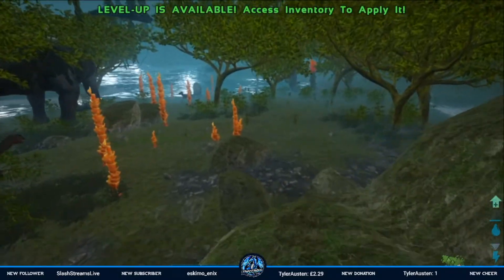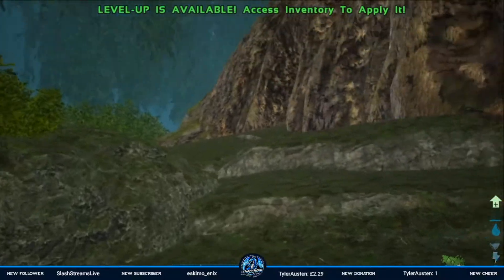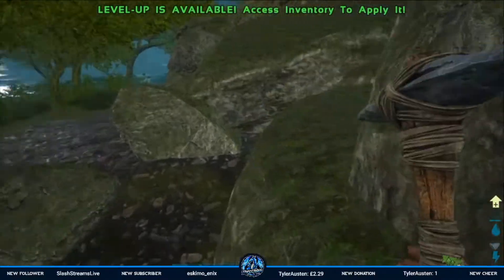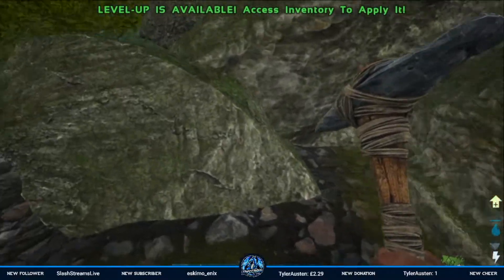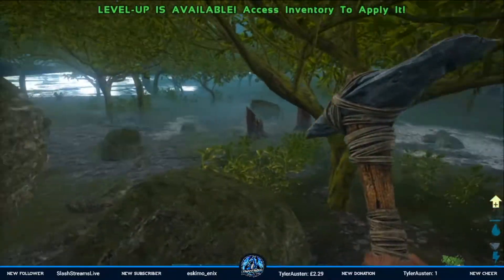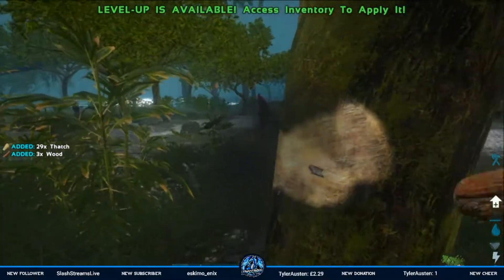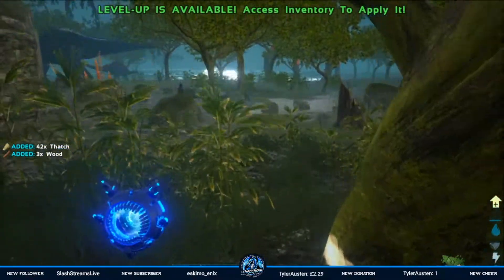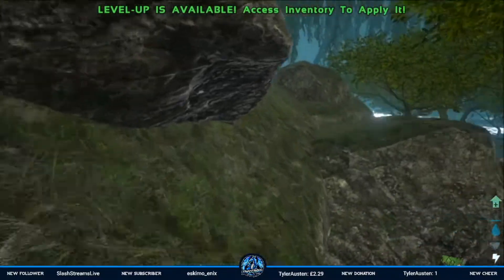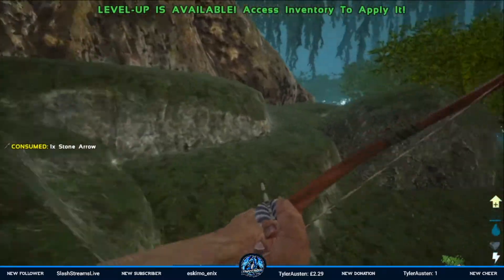I'm actually going to leave these rocks at the entrance — that's me being lazy — but they kind of conceal the entrance slightly. I think we're good. Can I get up here? Probably could get up this way. Yeah, okay — so he's already coming after us.